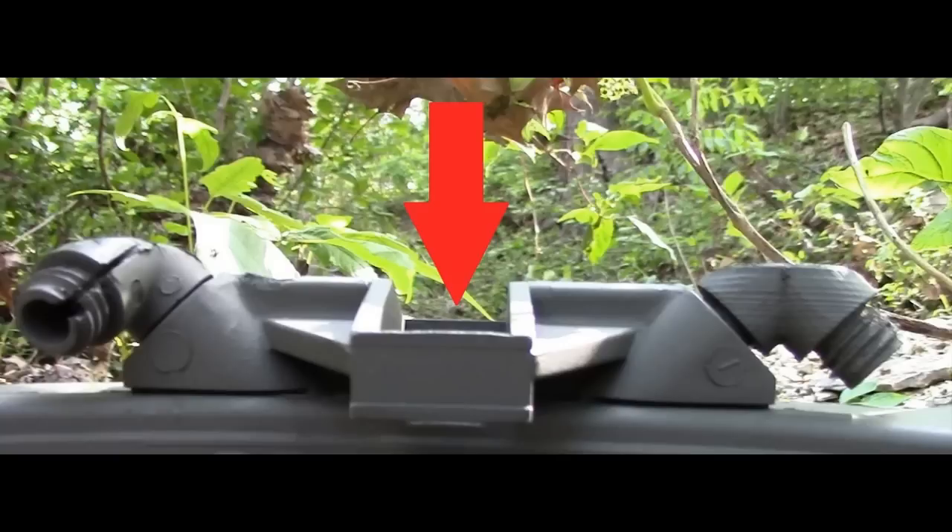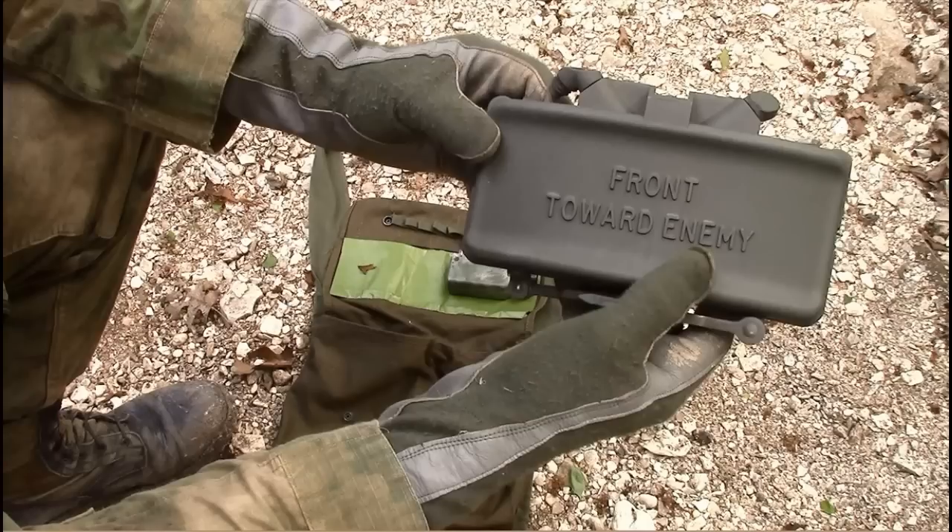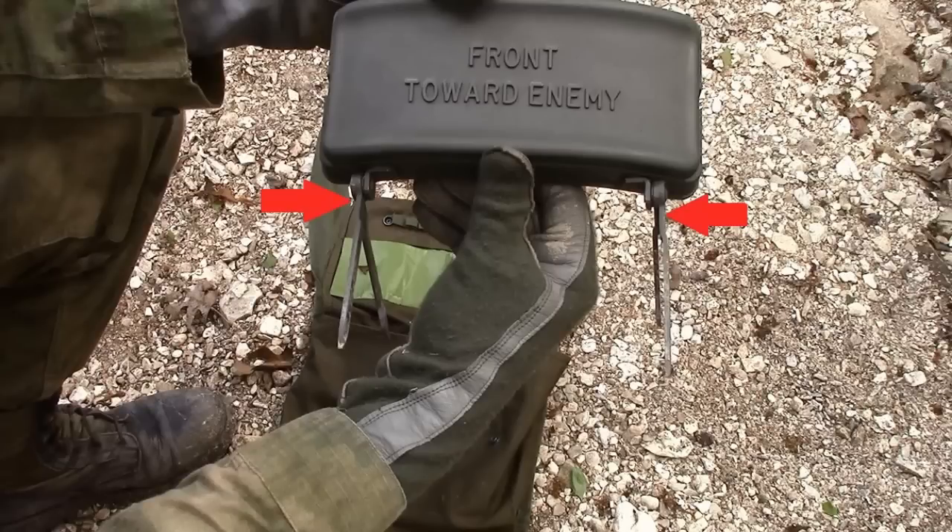This is your knife edge sight, or slit-type peep sight if you have that version of the mine. At the bottom of the mine are two scissor-type folding legs which enable the mine to be placed into the ground. The mine can also be tied to a post, trees, or anything else your creative mind can fathom.